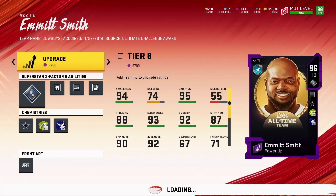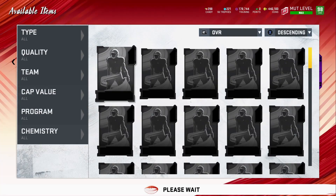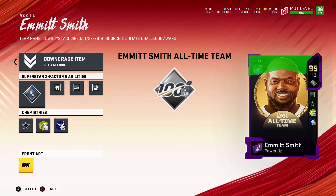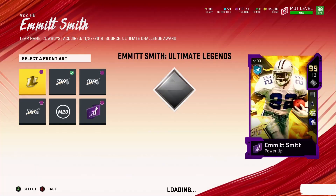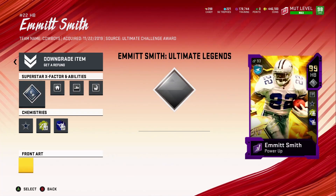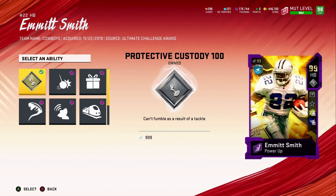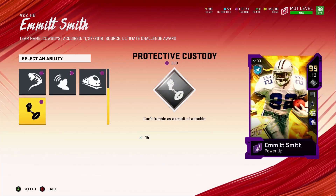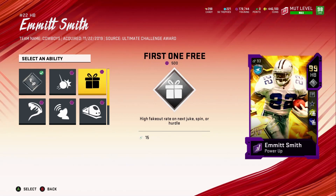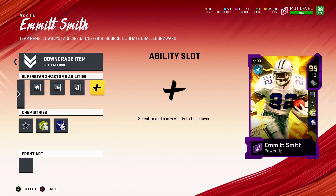If you guys already have him powered up all the way, you have to add an extra 9k training before you add the 99 gold — just so you guys know. There's my power-up pass. I'll be changing the fan art because I like the Ultimate Legend fan art. For abilities, we get Protective Custody 100 — we're going to keep that.